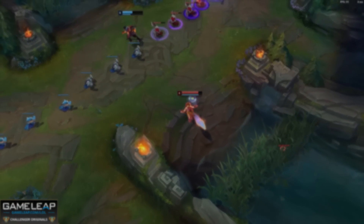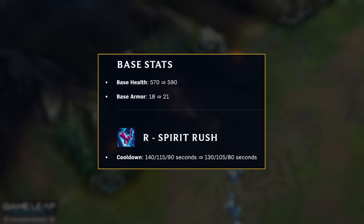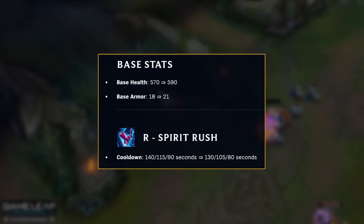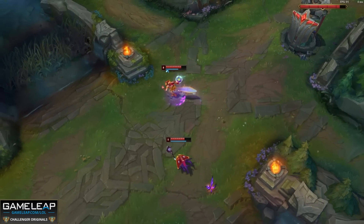So the 13.4 patch notes. Now Challenger Ahri is on sale, so Riot are buffing Ahri. Not only are they buffing her base armor, but they're also buffing her base HP. This actually makes her early game a lot better, and they're also decreasing her Spirit Rush's cooldown by 10 seconds at each rank. This means you can just use your ultimate more, get around the map, make more plays, and also survive those sticky situations.